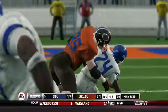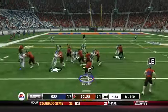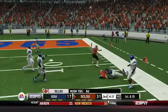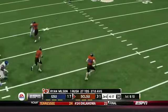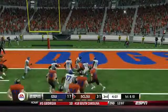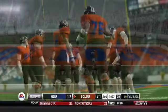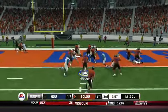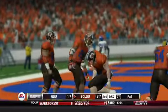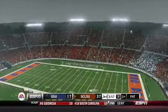With good field position, the Muddogs throw to Ryan Wilson who's brought down inside the 15-yard line — a nice pitch play by Stan Castillo for a first and ten. Next play, Castillo runs again and is extremely close to the end zone — first and goal for the Muddogs. Using the first-and-goal play, the defensive lineman focuses on Castillo but Casey Bug gets the handoff and gets into the end zone, giving the Muddogs a 38-17 lead.